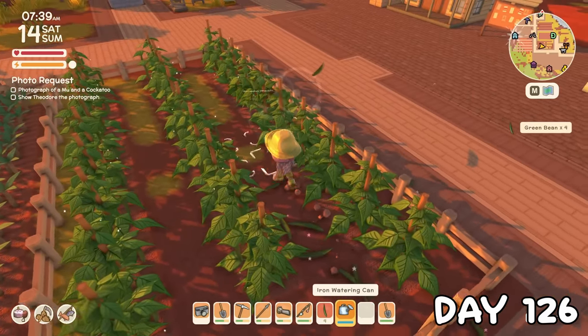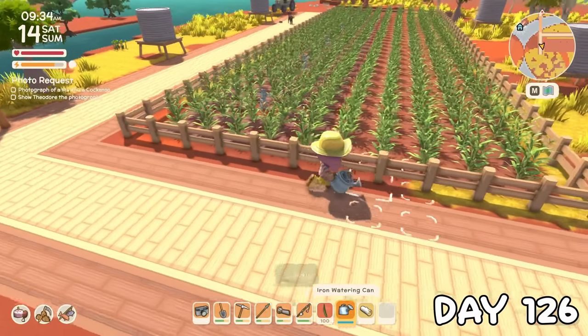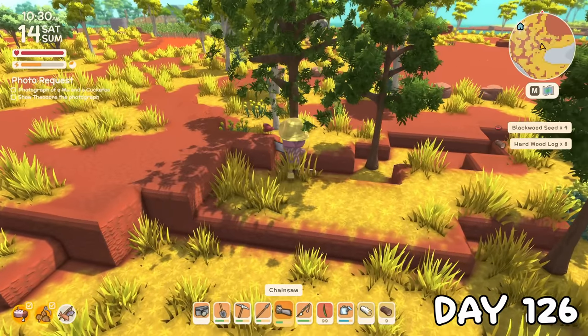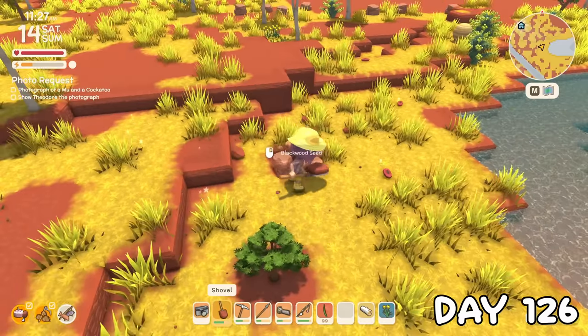On day 126, I picked my green beans and was relieved not to have to water quite so many crops. We were running out of hardwood, so it was time for a day of deforestation — responsibly, of course. On day 127, I found a beehive on my way to fight an alpha croco.